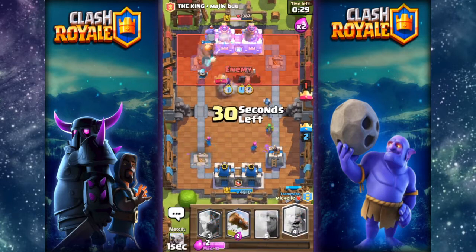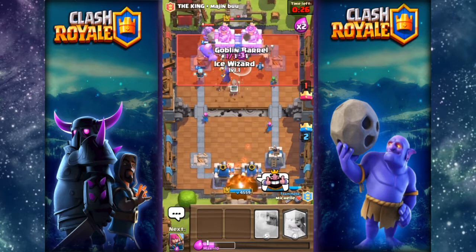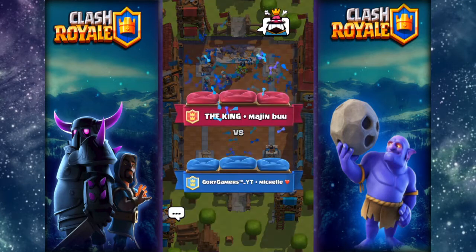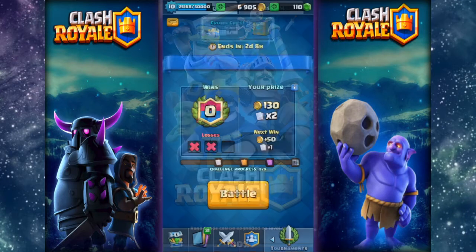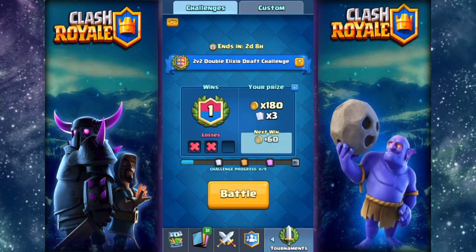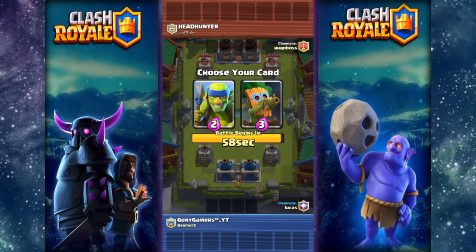That is so sad they took the tower. Too bad — we're gonna take the third tower, get destroyed, get wrecked! We are currently at one win and a few losses. We gained one card and 50 gold and three clan chest crowns. Let's get into the second battle.